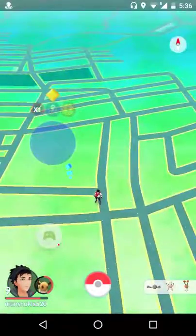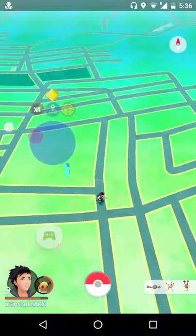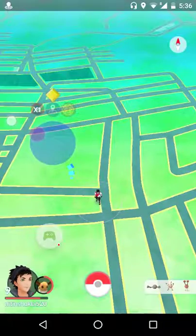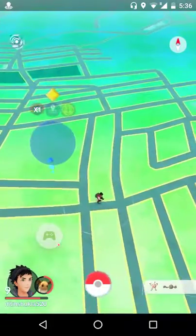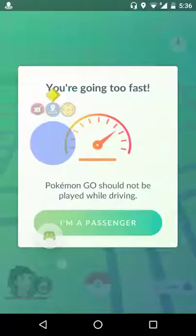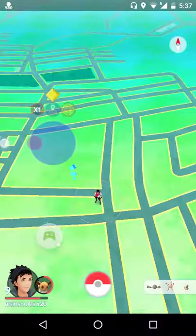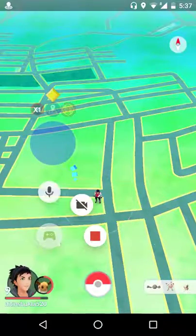You can see me at my actual location in this one. This is a hack — you can manually go to any point and collect items and catch Pokemon by sitting at a single position. Thanks for watching, thanks a lot.